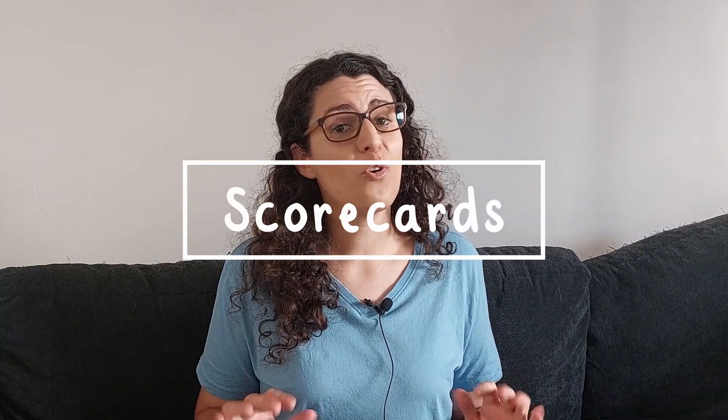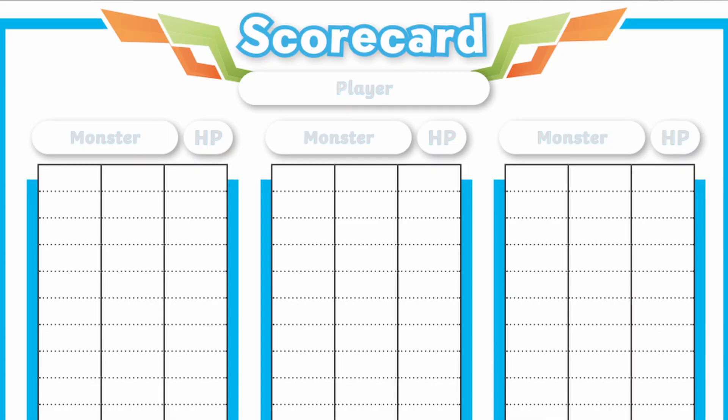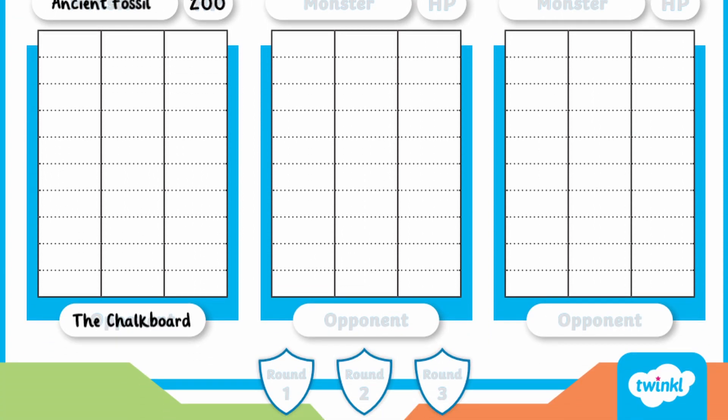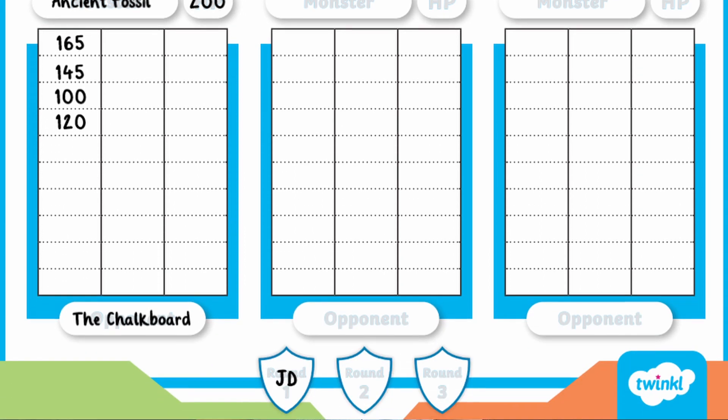Now let's take a look at a scorecard. All players should have one of these and there's enough space for three rounds. Write your name at the top, then the name of the monster and its HP at the start of the game. You can write your opponent at the bottom too, unless you're playing in a group — then just ignore this. As the game goes on, subtract any points that have been lost and keep a running total of your HP. Use an additional piece of paper to help you with calculating numbers. The shields down the bottom each represent a round, so write the initials of the winner in here to keep track.